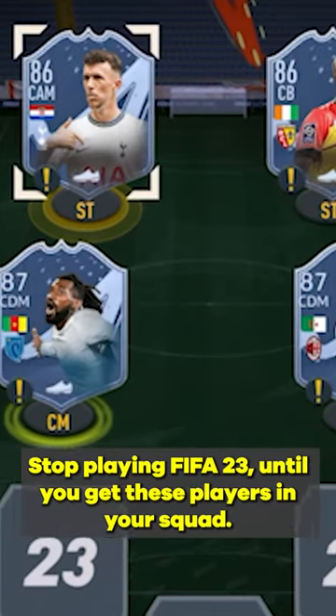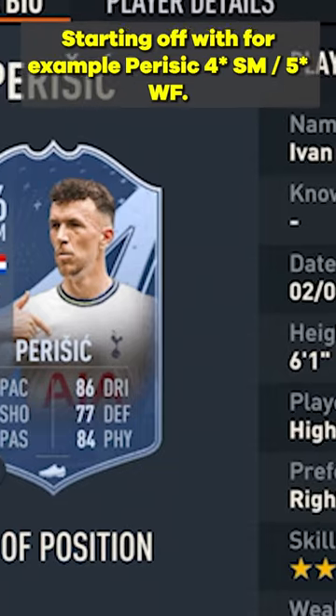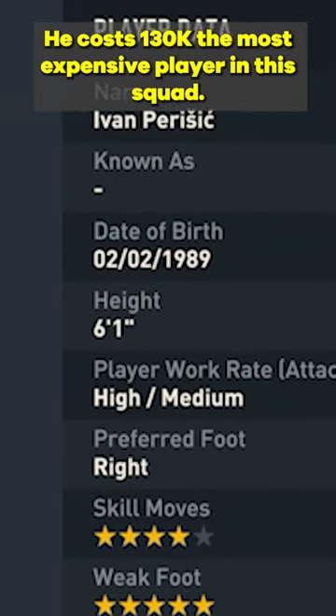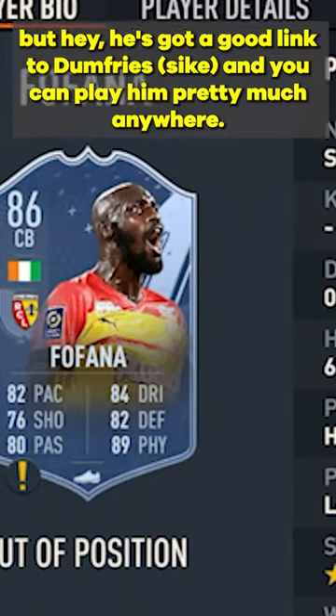Stop playing FIFA 23 until you get these players in your squad. Starting off with Perisic — 4-star skill moves, 5-star weak foot. You can play him on CM, and a lot of pro players are using him. He costs 130k, the most expensive player in this squad, but he's got a good link to Dumfries and you can play him pretty much anywhere.